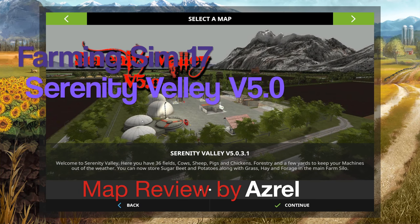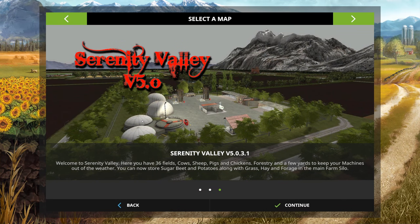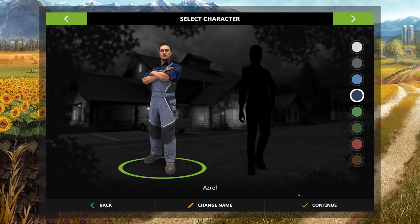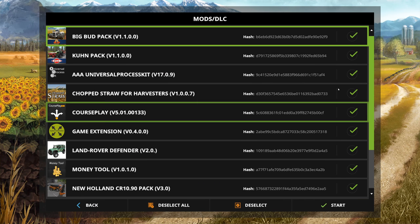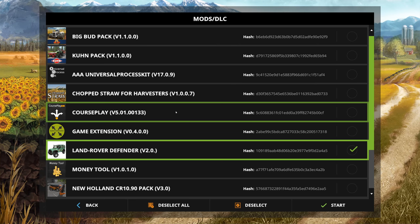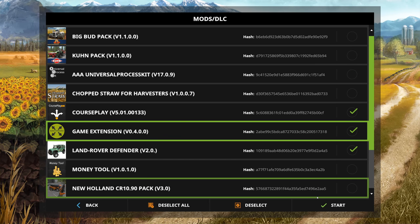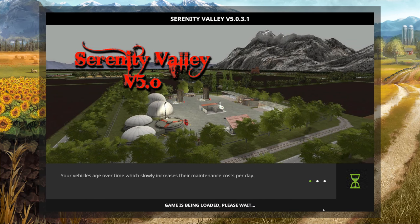Hello and welcome to a map review. We are going to be looking at this map, Serenity Valley version 5.0.3.1 - this is the very latest revision of this map. Let's jump straight in and take a look around. Let's deselect everything, turn on a couple of things - we want Courseplay - and that's all for the moment. Let's start this up.